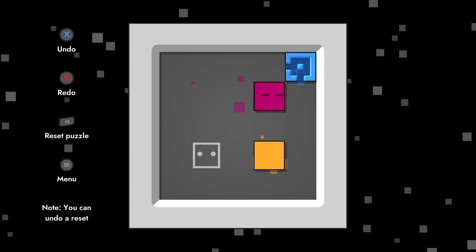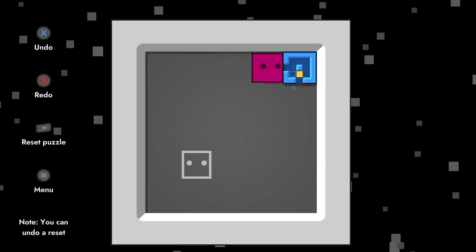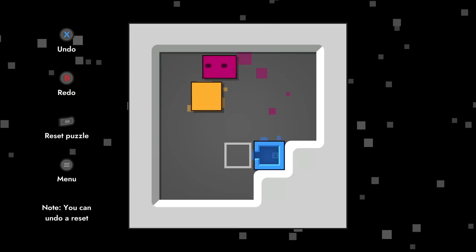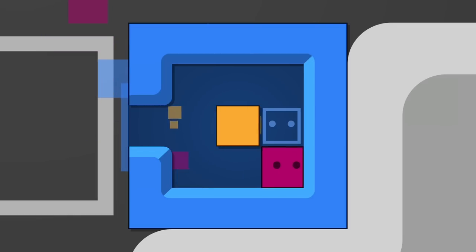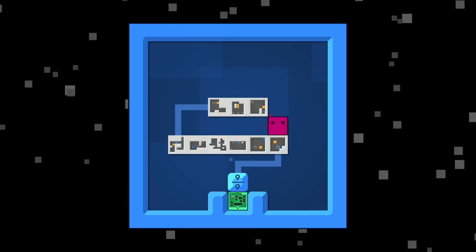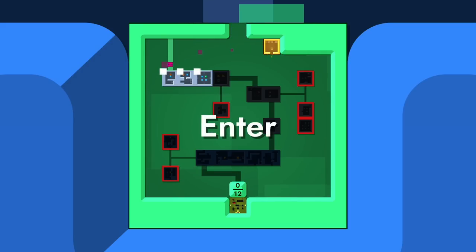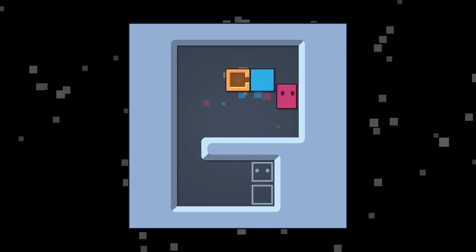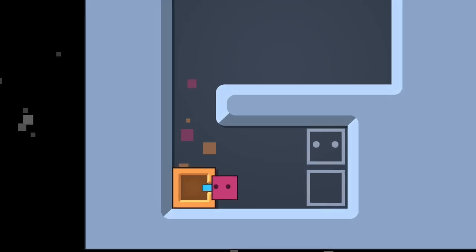Now we have a smaller block here inside, so we need to find a way to push this in. And we go in the other way, and then escape. We have a situation where the block needs to be outside, so you've got to be in here and then push it back out, and then we clear the level. Looks like we've completed this entire area, so we move on. Looks like some sort of delivery system here where we bring this down.